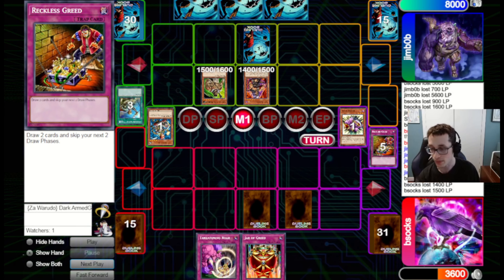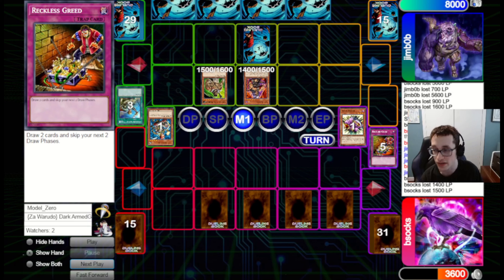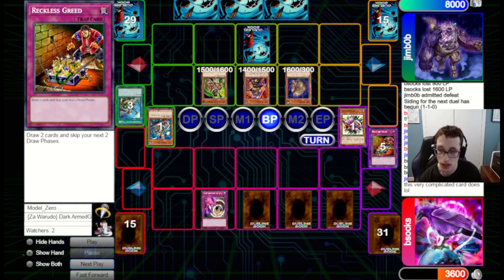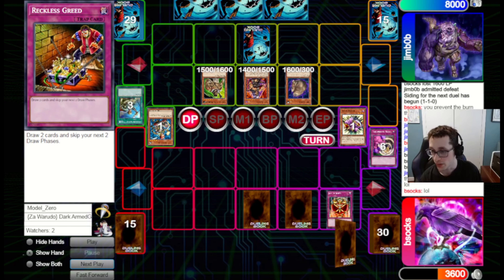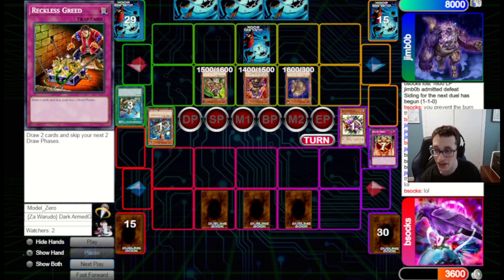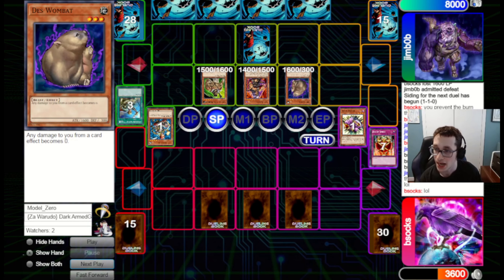Threatening Roar and Jar of Greed are okay — Jar gets another draw, Threatening Roar saves off more damage. But they've got Wombat, so now all our burn cards are shut off. We're in a really bad spot. We just Jar to draw, and Gravity Bind is okay but doesn't actually deal with their board well because they can still attack with Wild Heart and Wombat. We're in a bad spot. They attack in for 1,600, then attempt 1,400 but we've got Gravity Bind. They attack for 1,500, dropping us down to 500.